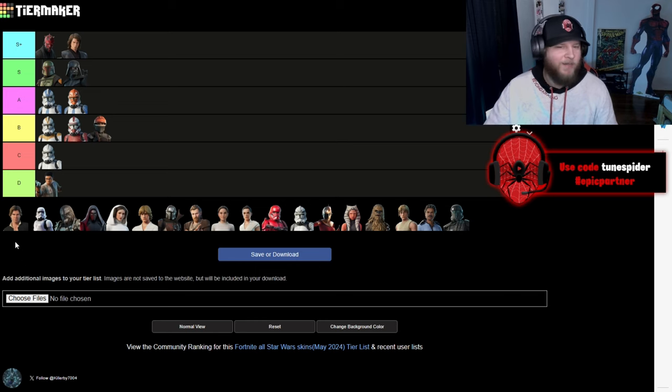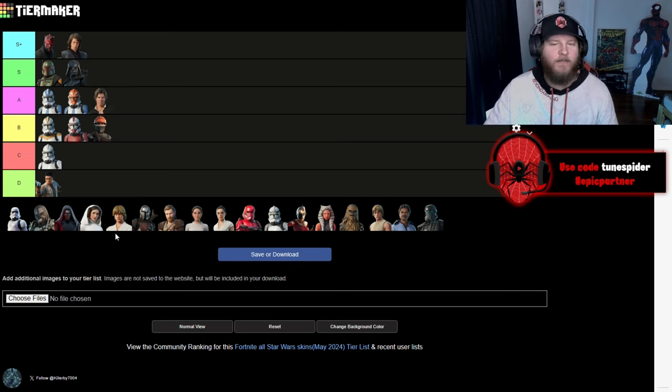Up next is Han Solo, the Riz Master. He's going to be going A. He's got a few different styles. I think they did a really good job with his outfits and I feel like they did a pretty accurate look for Han Solo.